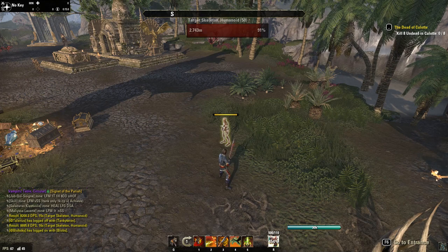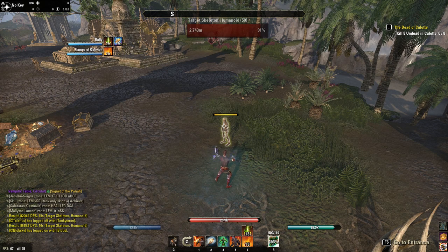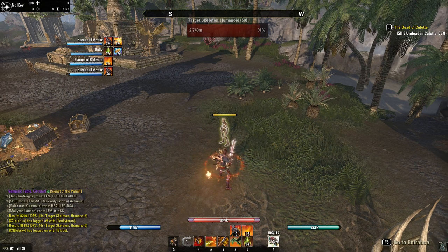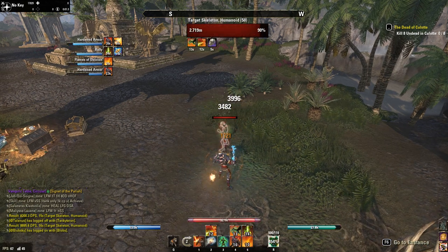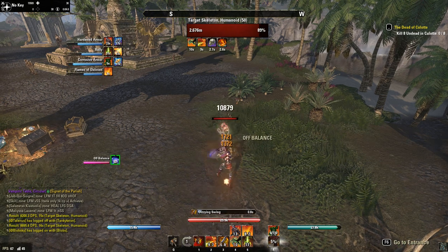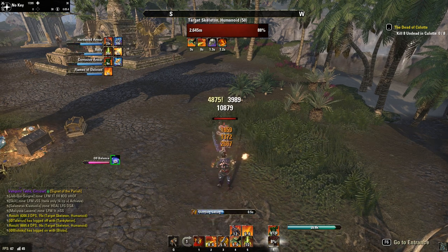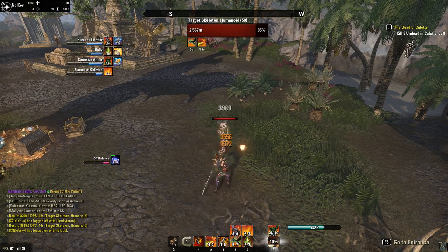Second PvP combo with Corrosive Armor this time. Since they have changed Corrosive, it only gives you max penetration for direct damage now. So we have to pre-dot before we use the ultimate — pre-dot with Noxious Breath, Flames of Oblivion, and Venomous Claw. Then use Corrosive Armor, and basically spam Dizzy Swing after, until the target is in execute range for Executioner.